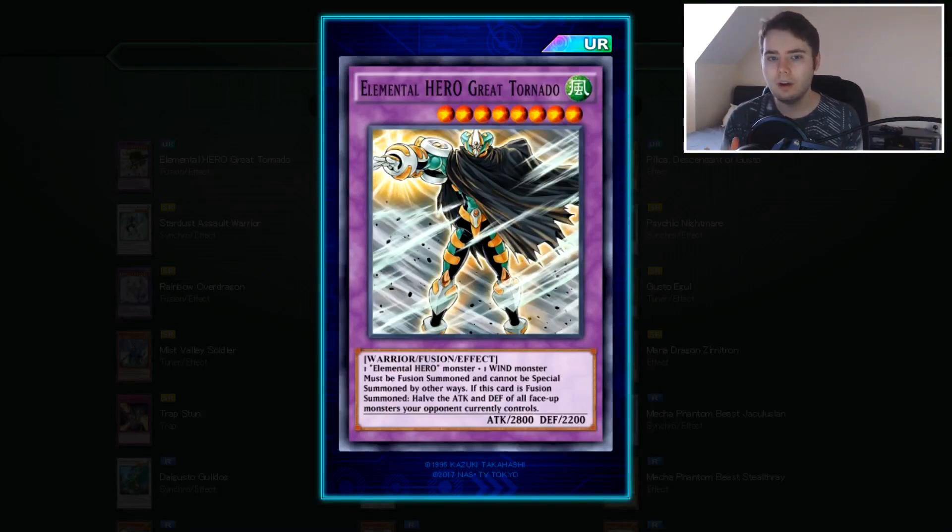We finally have a decent Wind Fusion Monster — the generic ones like Nova Master and Gaia, and now Great Tornado. It requires 1 E-Hero plus 1 Wind monster, 2200 attack, 2200 defense, must be Fusion Summoned. If this card is Fusion Summoned, it halves the attack and defense of all face-up monsters your opponent controls. This is the best one we have so far, because unlike Gaia which just halves one monster's attack, Great Tornado hits every single monster your opponent controls, and it's a permanent attack reduction — not just for that turn. So even if you can't fully take advantage of it that turn, your opponent's monsters stay weakened on their next turn.